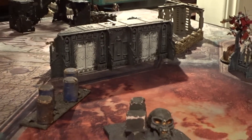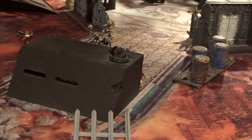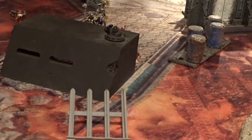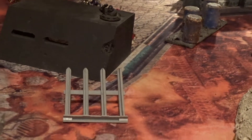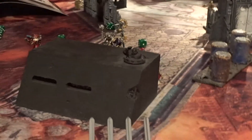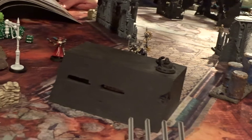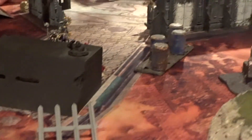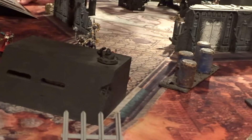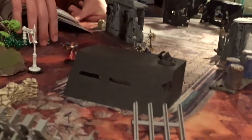Where do you want to start? Start with the chicken. It's heavy four, three up on hits, two up to wound. Four shots, three plus to hit — one hit. Two plus to wound — that's a wound. My three up becomes a four up because it's minus one AP, and I fail. So my ancient is going to take the wound because he is actually the model closest to the chicken.